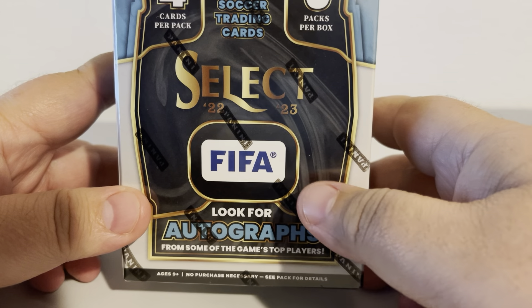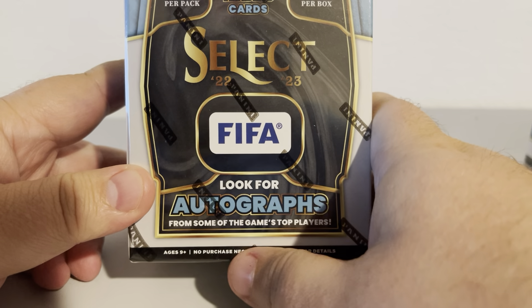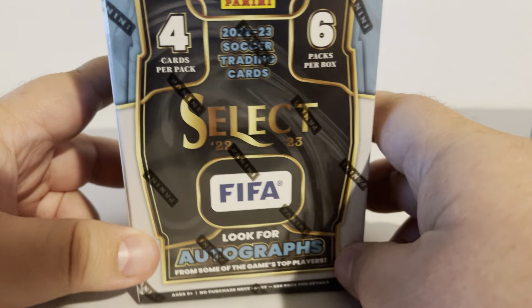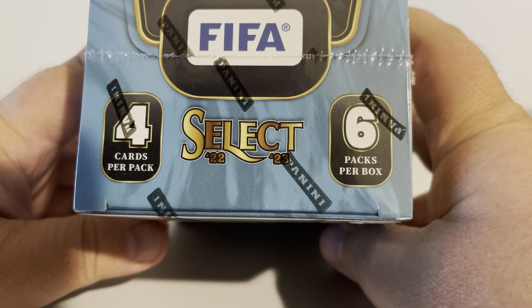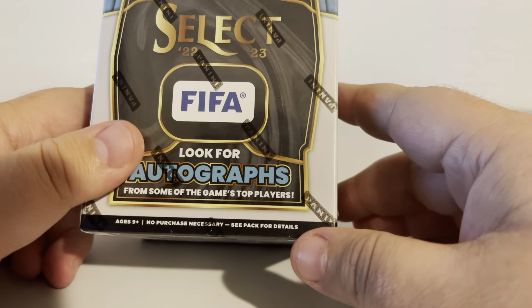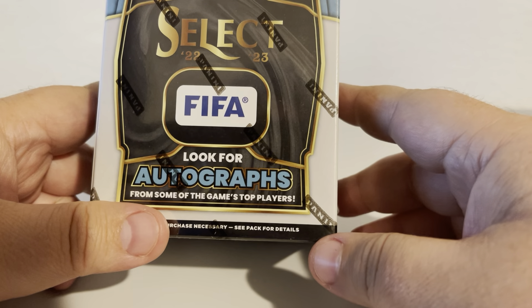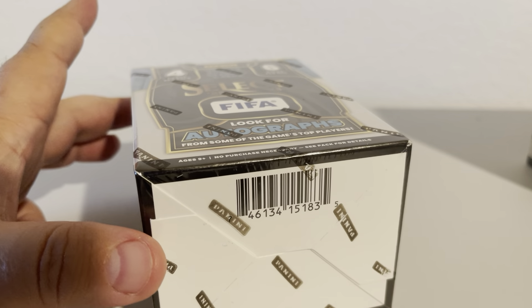You can also get — I think it's called the Blue Pulsar Autographs out of these. Look for autographs from some of the game's top players. It's four cards per pack, six packs per box, and we've got three boxes here. That's going to give us 18 packs for us to open. Let's see if we can't get us some fire.